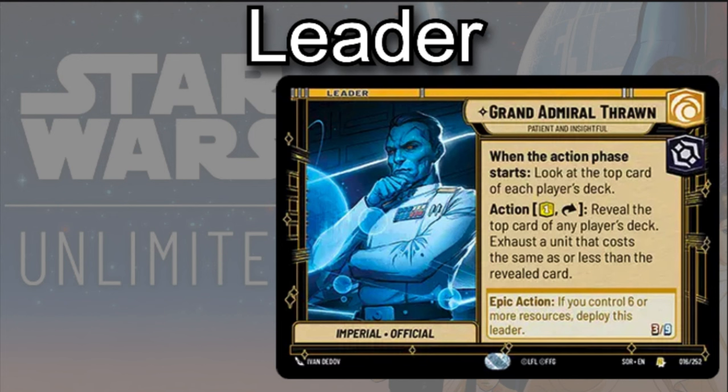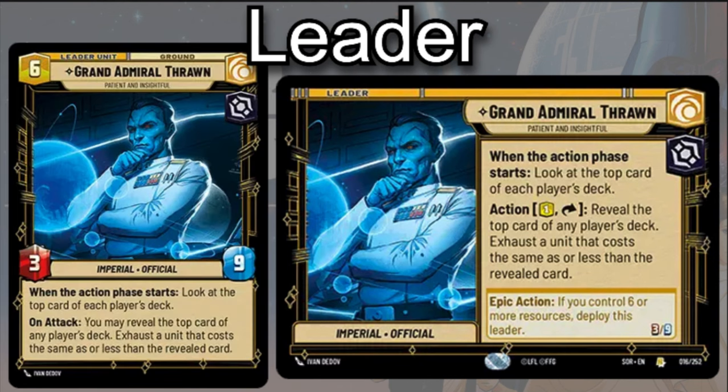He can exhaust a unit that costs the same as or less than the revealed card. As an action, if you control six or more resources, you can deploy this character as a leader unit. When deployed, he becomes a 3-9 unit with the same ability — at the start of the action phase he can look at the top card of each player's deck — but he gets a new ability on attack: he may reveal the top card of any player's deck and exhaust a unit that costs the same or less than the revealed card.